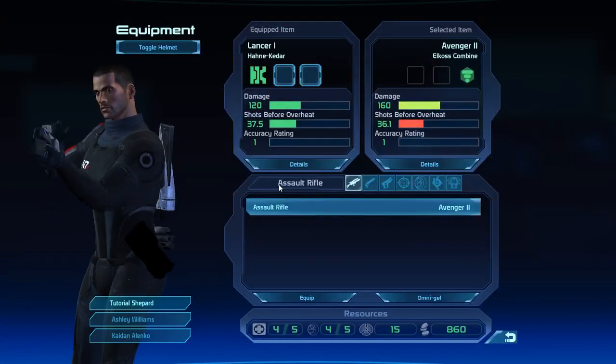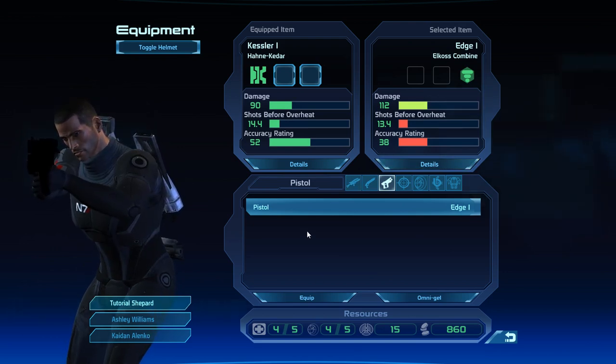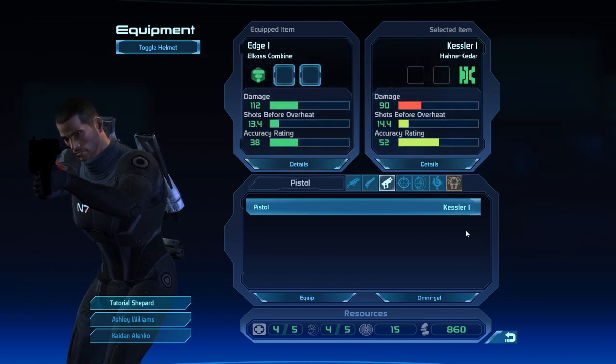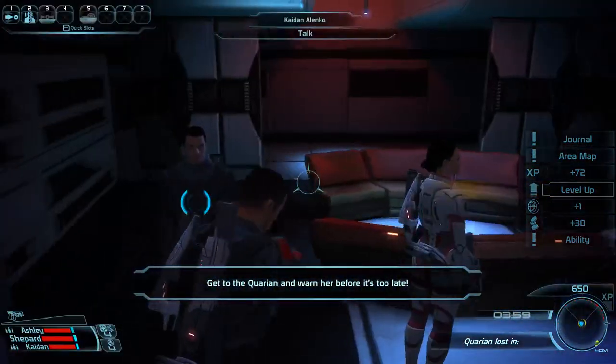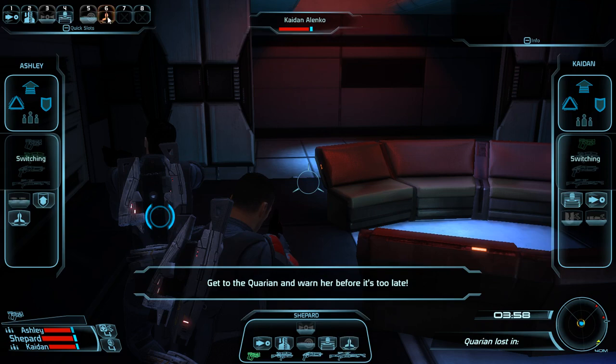Open your inventory and see if you have a pistol. If you're hitting E quickly through the crates, you may not have noticed. You want to equip it here if you have one — anything other than a Kessler 1 is good, since that's what you have by default. Close out of your menu, then bind both Barrier and Adrenaline Burst somewhere on your ability bar.